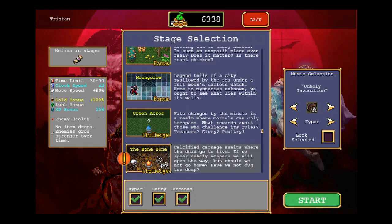Let's go for one of these Relics. Let's try the Bone Zone. I might put Hyper Mode on — yeah, we'll leave Hyper Mode on. It doesn't seem to actually increase the difficulty very much. We'll put Hyper Mode on, but we will turn Hurry off for this one. So we're going to try out the Bone Zone with Gallo.